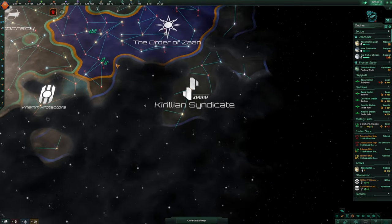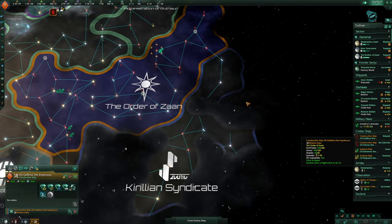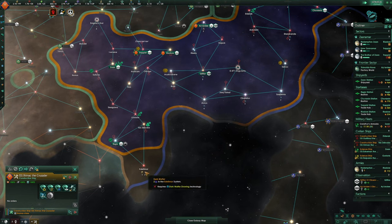Krillian Syndicate — they've got a lot more troops than us, but for now we're good. We've built enough there, we need to build here.